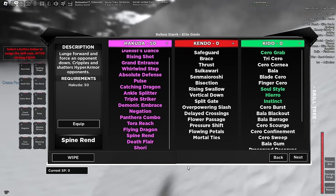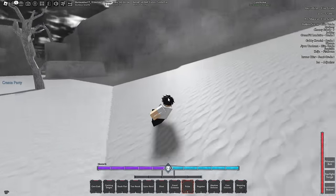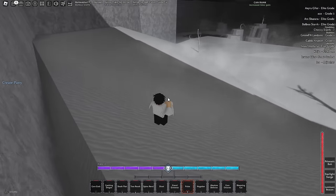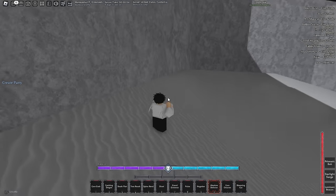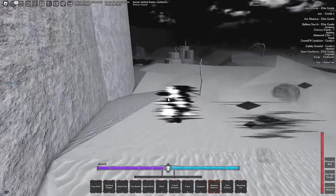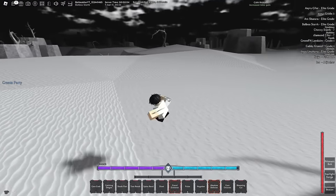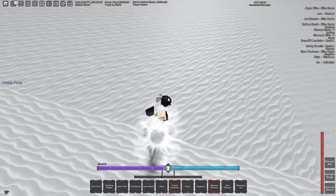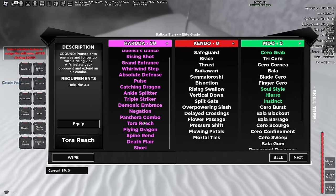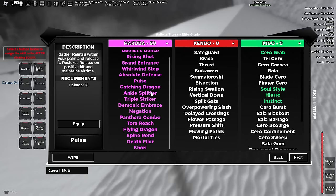Spyrend is a must-needed — you need to go 50. Spyrend is insane, very very good. Bullse is a little Reiatsu ball — pretty good far-range move. Absolute Defense is needed, but for some reason mine doesn't really work. What you're supposed to do is hold it down and it's supposed to work, but it simply does not work for me, so I will probably change it out. Grand Entrance is interesting — I like Grand Entrance. Pretty much, if you're in an air combo and you want to bring someone down to the ground, you just do that and it will actually drive them all the way to the ground, and then you can try to crit after, which makes it way better. Must-needed moves: Shaori, Death Flare, Spine Rend, Tora Reach, Absolute Defense if you can use it, Pulse, and Catching Dragon.